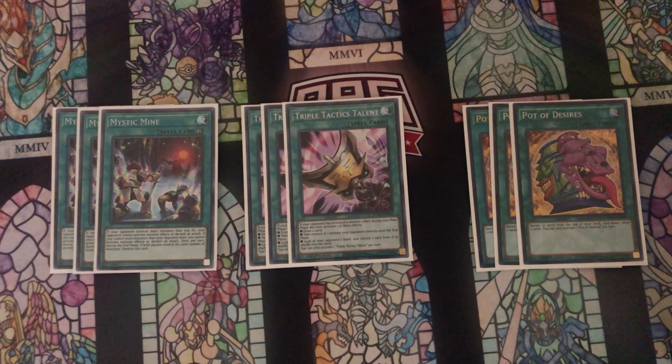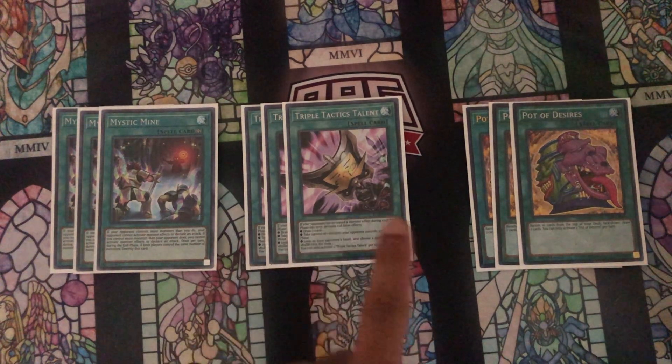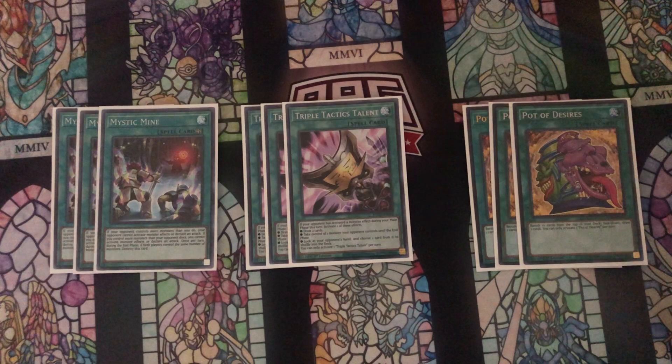If you're looking to replace Triple Tac — if you don't want to play it or don't have it — this is a 42-card main deck, so you could cut those three and add in the third copy of Valor, some other hand trap, Cosmic Cyclones, Droplets, or other good cards in this format. Just make sure whatever you add is good going second, great against established boards, and helps you continue to play even without full combos.